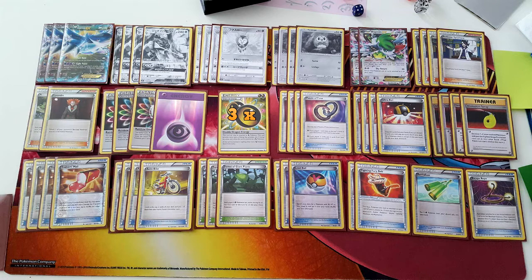Four Puzzle of Time lets you use two at once to recover your strategy. The majority of what you'll be recovering is Devolution Spray, though you'll also get Trainer's Mails, Acrobikes, and sometimes pieces of your Decidueye line. Four Ultra Ball is quite standard — you want to search through your deck as quickly as possible. The deck doesn't really care what it discards: energy, supporters, Fighting Fury Belt, Escape Rope — whatever it takes to find combo pieces.